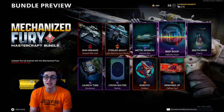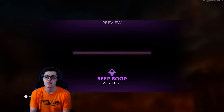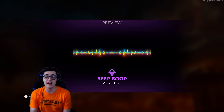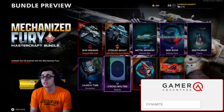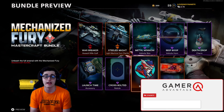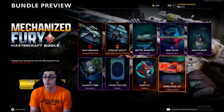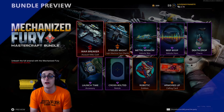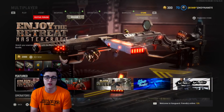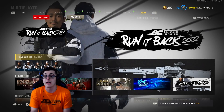We have the Beep Boop vehicle horn — bit of a banger, can't lie. We also have the Death Drop Charm, a Launch Time accessory, the Cross-Bolted Reticle, the Animated Robotic Emblem, and the Armored Up Animated Calling Card. So a pretty stacked bundle, to be honest — it's definitely miles ahead of some of the bundles we're getting right now in Call of Duty Vanguard. Vanguard's off to a bit of a slow start, but I'm sure bundles in that game will pick up with time.